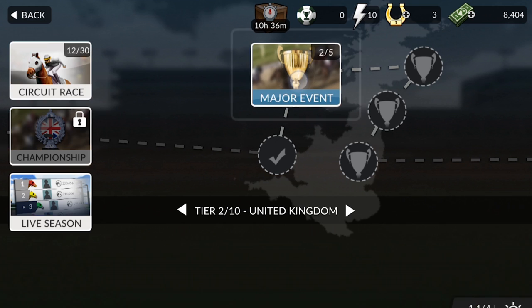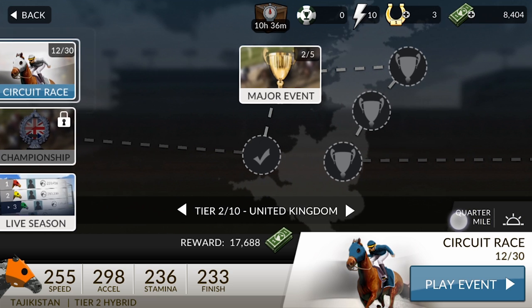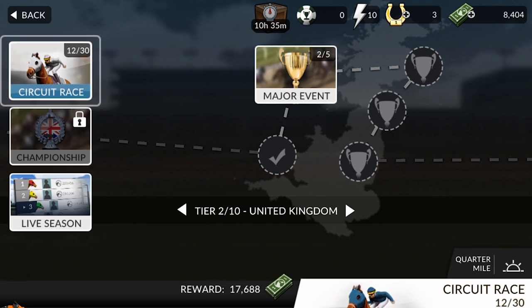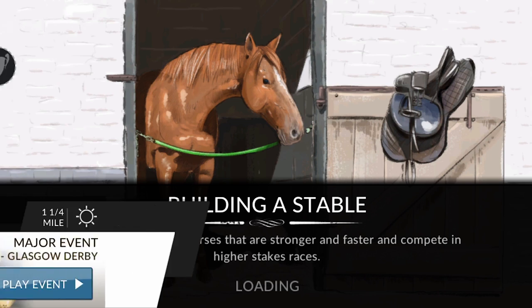So let's do a major event. If you notice in the other race, if you look here it says quarter mile right there at the bottom, and then the live season is also a quarter mile. It will tell you right next to it what the weather is going to be like when you play in it, which I think is really interesting and cool. Maybe it does go off a weather system somehow — I've had it rain, I've had it snow, I've had it be really dark at night, I've had it be super sunny. So let's play this and see how I do.